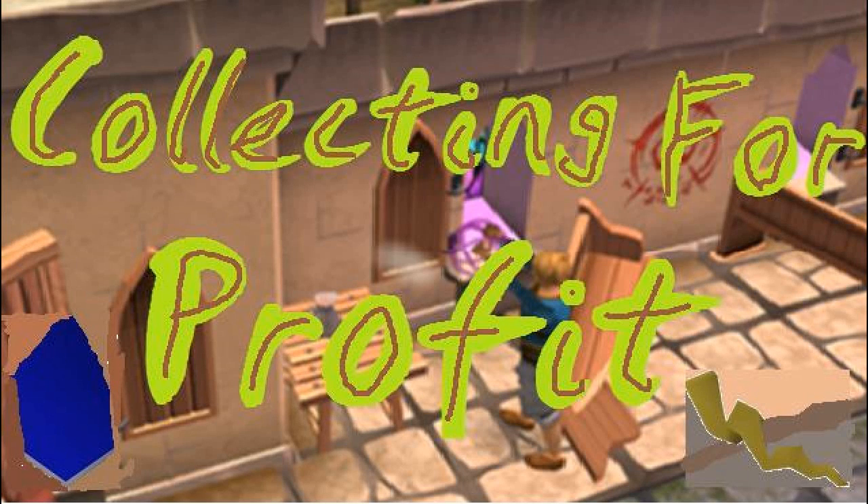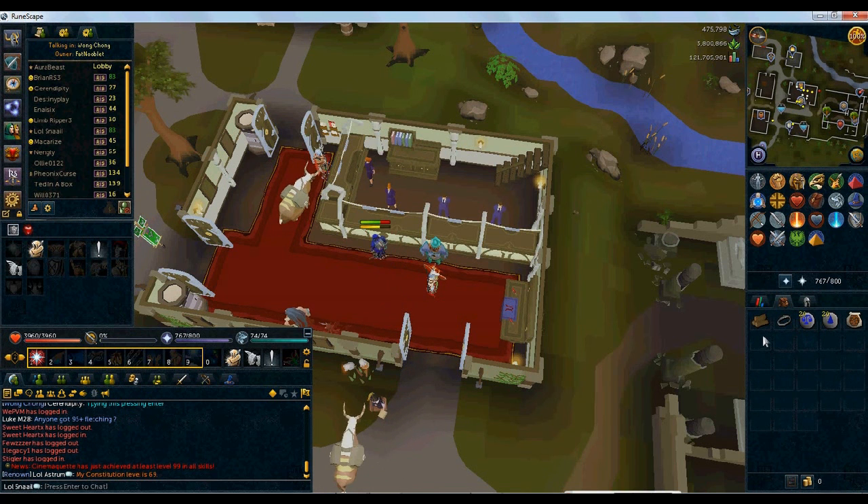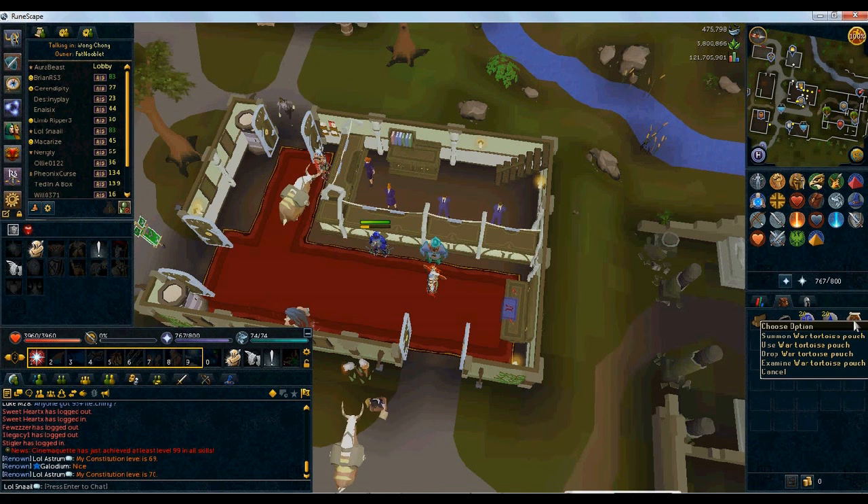Hey guys it's Snellen Long here. Today I'm bringing you another episode — not doing a series name because not all the things I'm showing you are obscure, but obviously a money-making method. In my inventory now you can see me with some key items that we'll need. I'm going to be showing you four key methods of collecting.